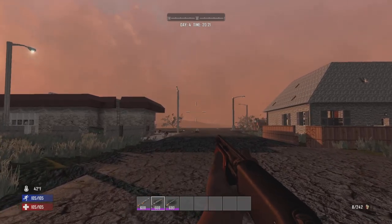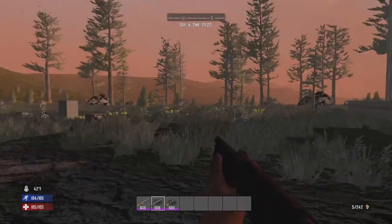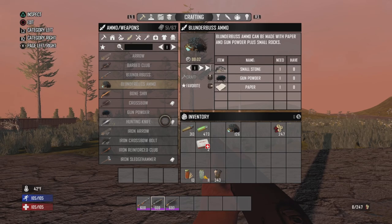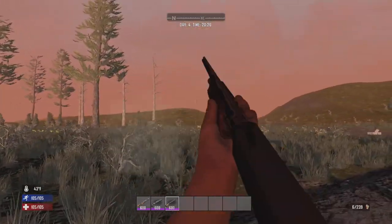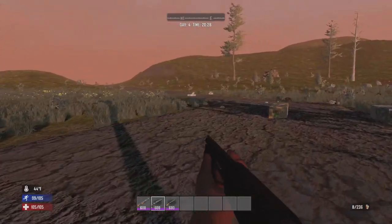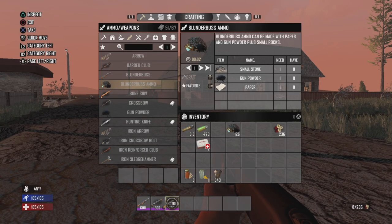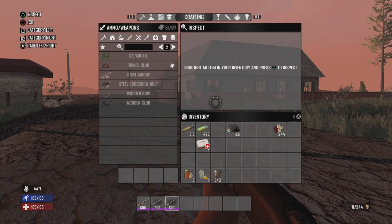Then you get your two pump-action shotguns: the sawed-off and the regular. The sawed-off shotgun is obviously a sawed-off version — it has a shorter stock and a short shotgun barrel, which is different. It has a very nice reload. Then you have the regular pump-action shotgun, which is longer range. I don't mind using either one, they're both pretty good, but I would recommend going with the regular shotgun once you have the parts. The regular shotgun uses a regular shotgun stock and the shotgun long barrel. The receiver and the foregrip are the same across both.